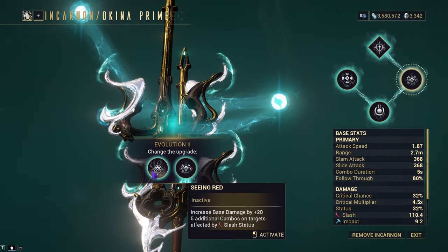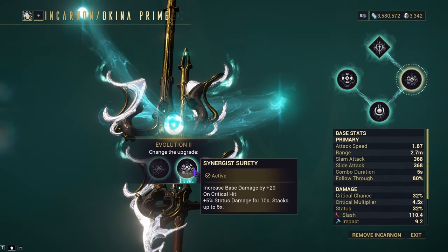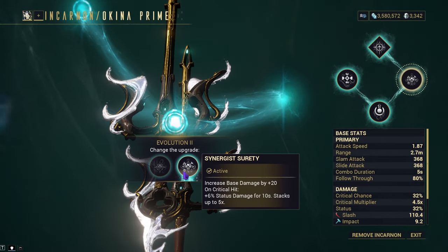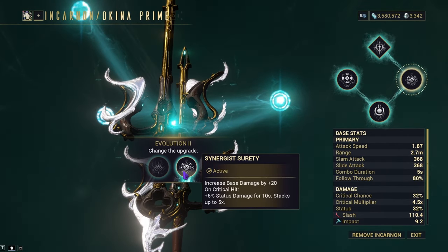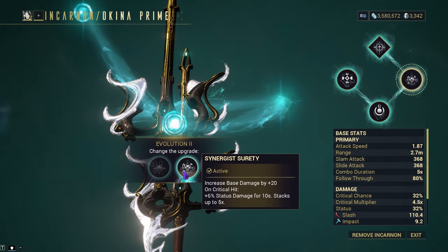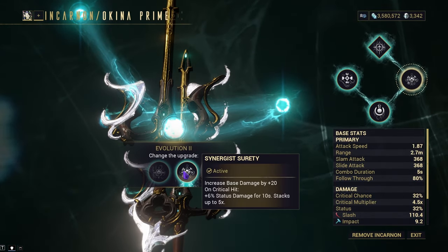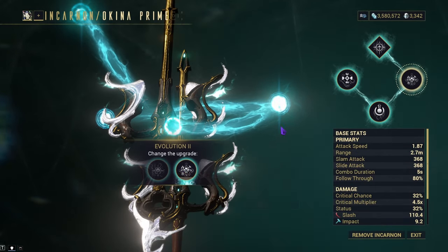Next up is Evolution 2. We get Seeing Red and Synergistic Surety. Seeing Red increases your base damage by 20 and gives you 5 additional combo when you target an enemy affected by slash. Synergist gives you, on a crit hit, plus 6% status damage for 10 seconds, stacking up to 5 times. To me, this is more valuable because when using the Okina you're going to be applying statuses thanks to the cold status on your weapon, so you'll get more and more damage. Since you'll have crits on your weapon, you'll do even more damage with your status. Synergist is the better option.